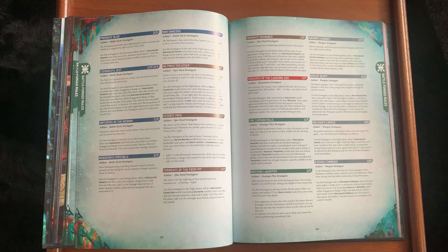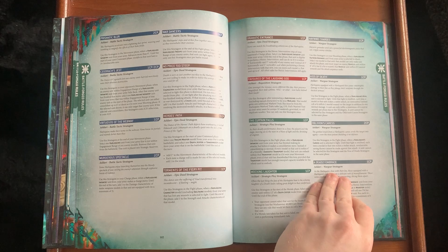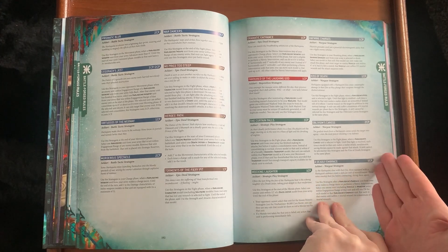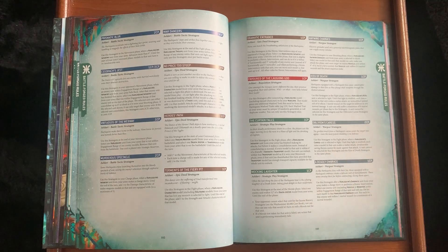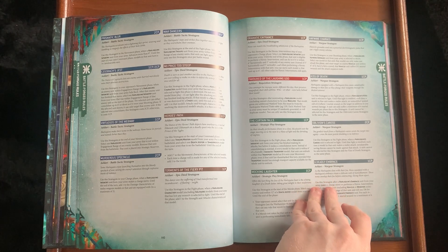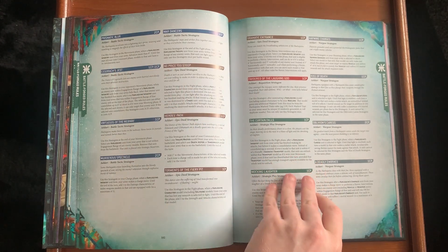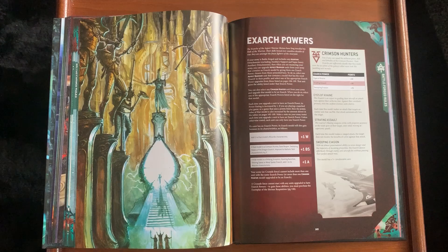Further on you get more Harlequin-specific stratagems. Oblivion's Kiss hasn't really changed. Cosmic Blur: if a Harlequins unit advances more than eight inches, until the start of your next turn that unit has a free Invulnerable save — tasty, but it costs two command points. For Exarch powers, when you give an Aspect Warrior squad a power you also add plus one to the wound, ballistic skill, and attacks — but I'm wondering if some of these guys have been downgraded at base.